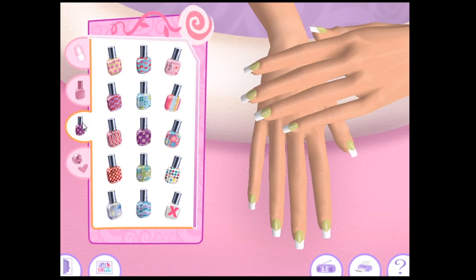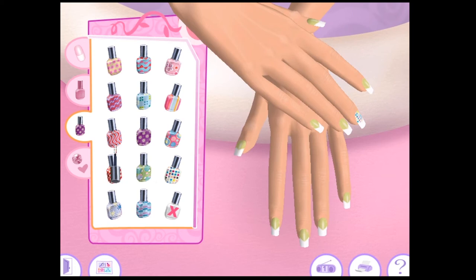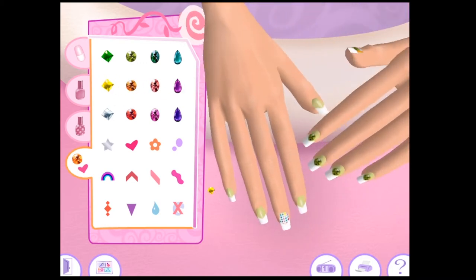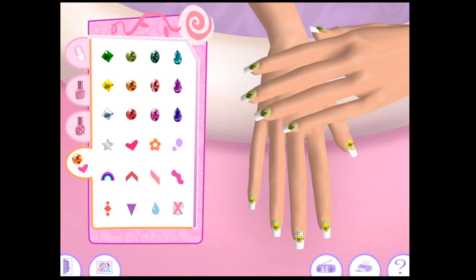The nail place has a selection of cool patterns. Let's give her an accent nail — her middle finger with polka dots, and on this hand her thumb with stripes. You can add fun decorations to each nail — click on a decal then click on the nail to place it. We gotta have rhinestones. I love the decorations — let's just have green rhinestones on everything on one hand and yellow rhinestones on the other.